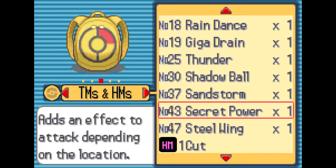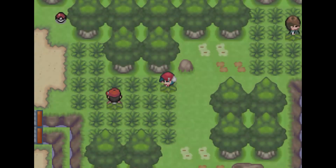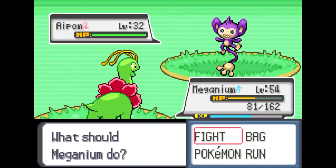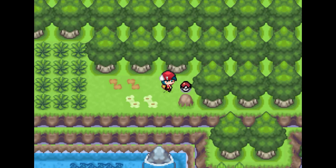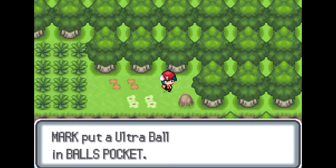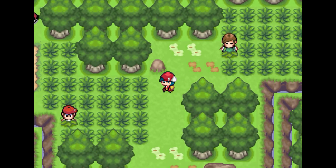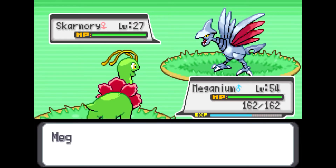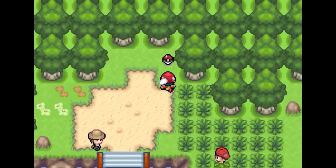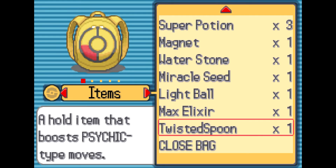There's also Giga Drain and Steel Wing available, but I don't really need them. Navigating the route — I went the wrong way briefly, but I just wanted to double-check for items. There is one item over there I didn't want to miss. I don't really need to face wild Pokemon here since I'm getting XP from trainers. There's one more trainer with a Skarmory — I'll use Synthesis to heal, then Body Slam to gain XP. Grabbing the Twisted Spoon — that's all the items on this route.